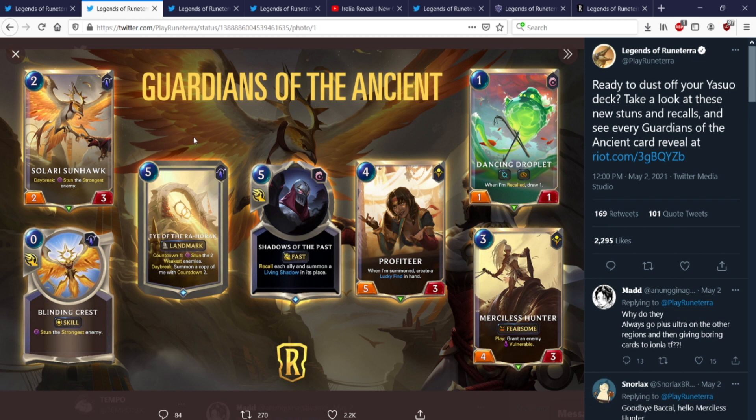3-mana 4-3 Merciless Hunter — this is the card I've been hearing so much about. This is the Shurima 3-drop that's going to turn on Overwhelm and just absolutely decimate the meta. It's Fearsome and grants an enemy Vulnerable. This is giving me Ruin Runner vibes — how Ruin Runner is just an absolutely broken, overstated 5-cost. This is an absolutely broken, overstated 3-cost. This is the strongest 3-cost in the game, by far. This card is bonkers.